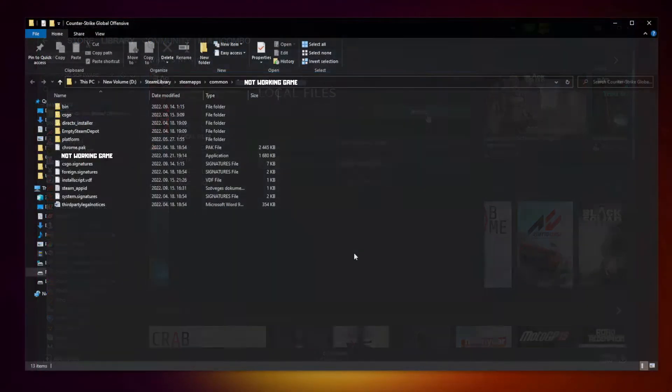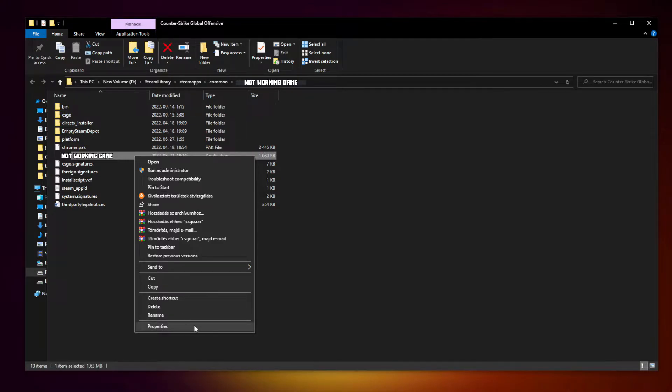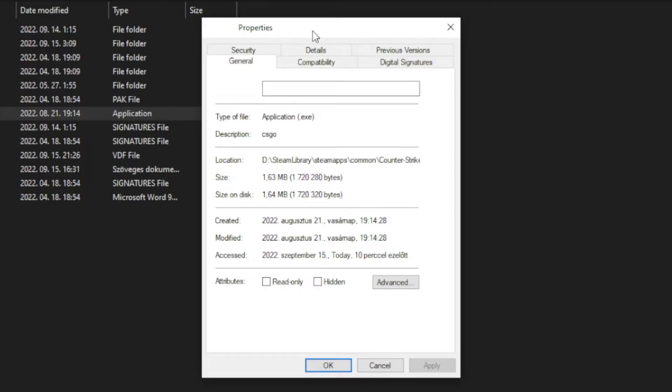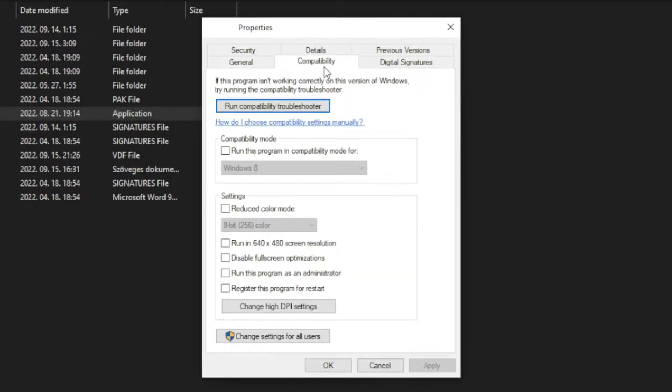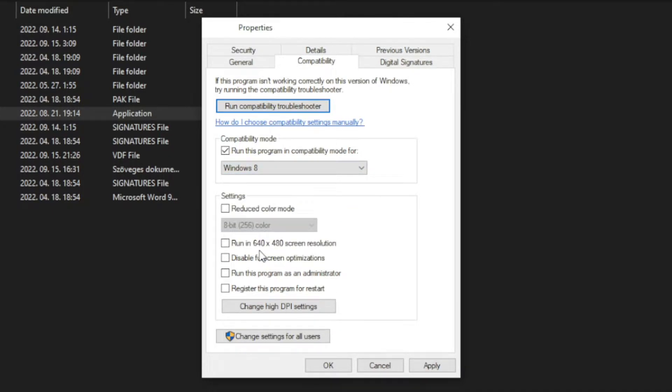After completed, click Browse. Right click the not-working game and click Properties. Click Compatibility. Check Run this program in compatibility mode and try Windows 7 and Windows 8. Check Disable full screen optimizations and Run this program as an administrator. Click Apply and OK.